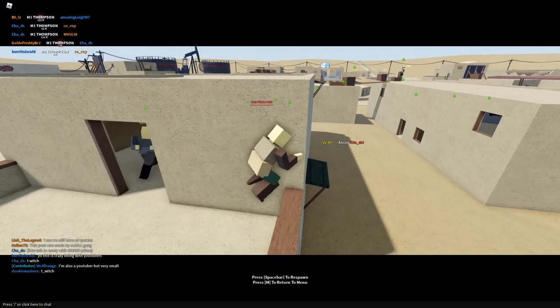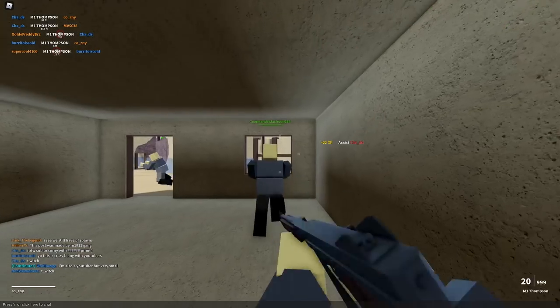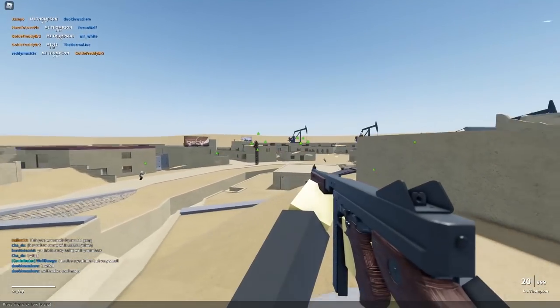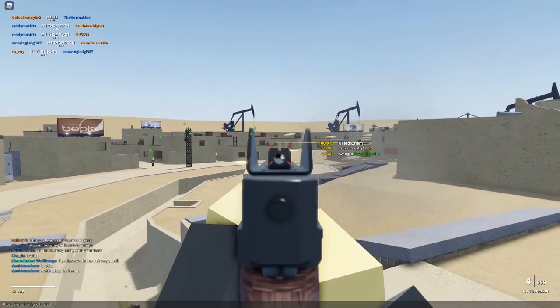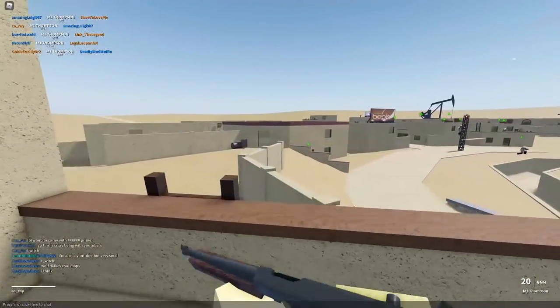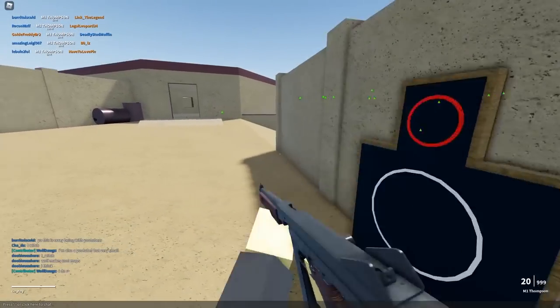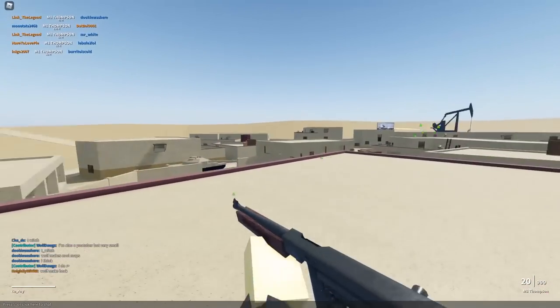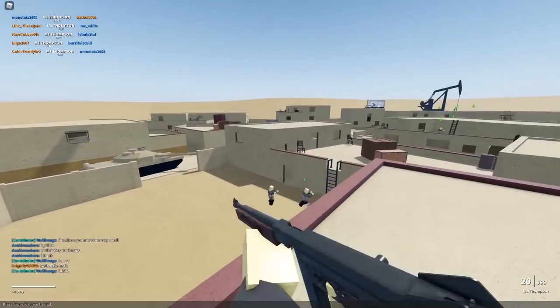I keep forgetting that you can't super jump, which kind of sucks because I'm so used to getting on top of buildings and dominating like that. But I guess you could say Phantom Forces or CulverBloxia, if they keep super jumping out and there's no big movement glitches, for the most part will stay balanced. That's the word — it will stay fair.